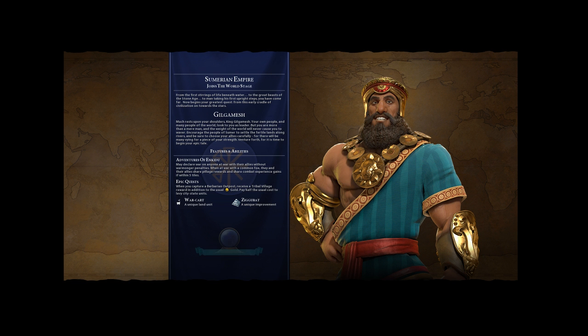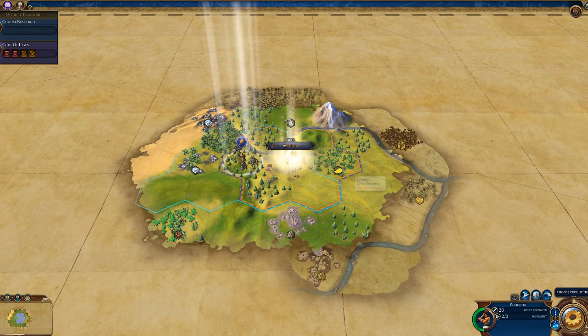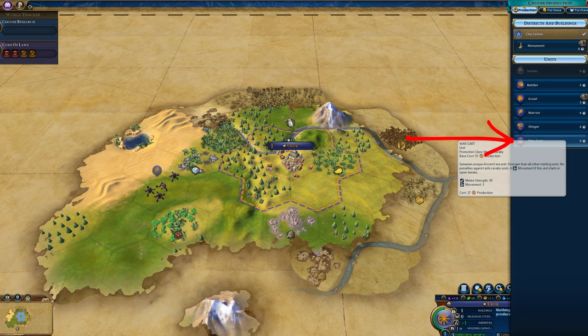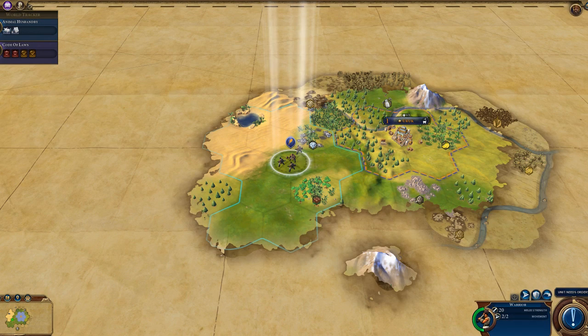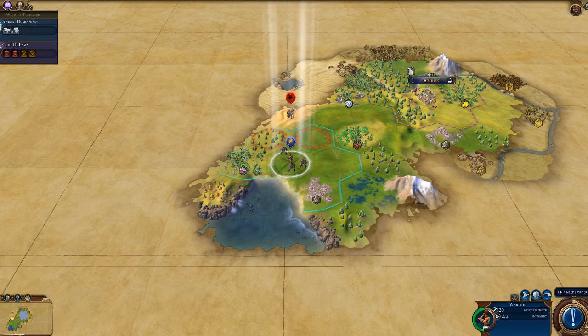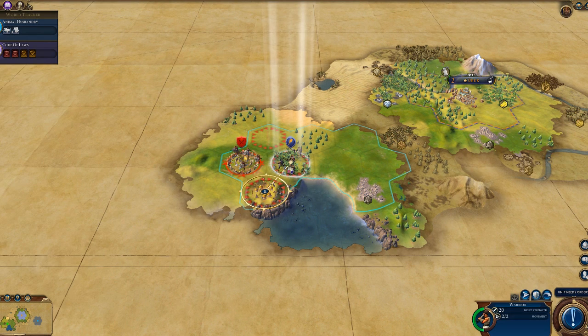We're going to be Gilgamesh, and the first thing we want to do is settle a city. As you can see the game speed is quite fast. I'm moving my warrior out for a bit of scouting. I picked the war cart, so I'm only going to create war carts this whole game — these are going to do serious damage. I'm scouting with my warrior basically just to find out where the other civilization is.